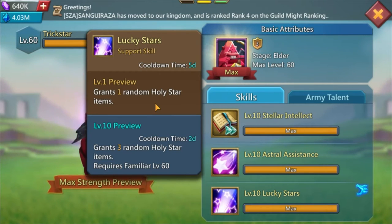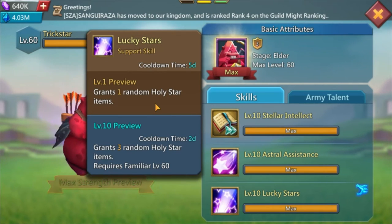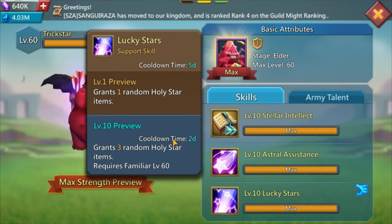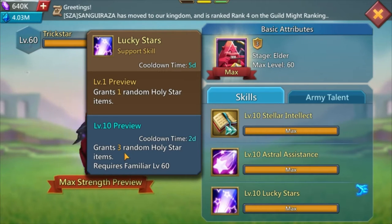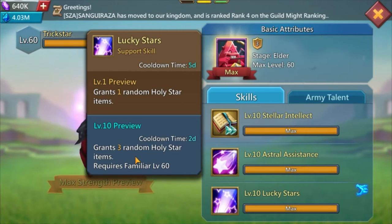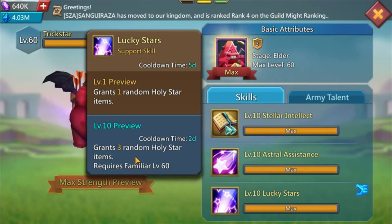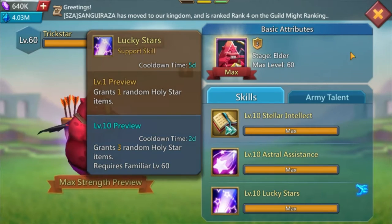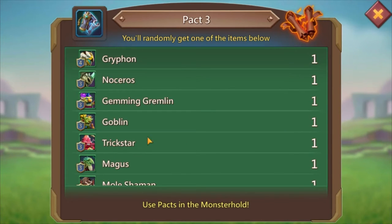The last Trick Star skill at elder stage gives you random holy star items - at level 10 you get 100, 1,000, and then 10,000 options, and every two days you get three random holy stars. It's really good especially for free-to-play players. You want to use those stars on the labyrinth when it's not frost wing, because you want to get those rare materials. That's a familiar you want to max out as soon as possible - I suggest starting with this one.